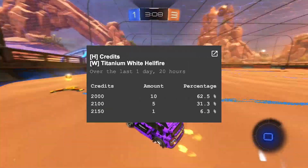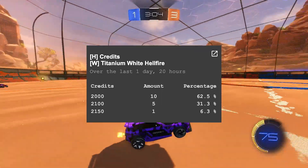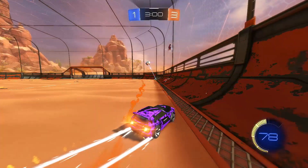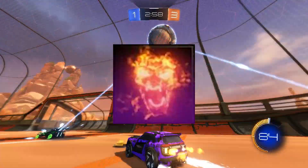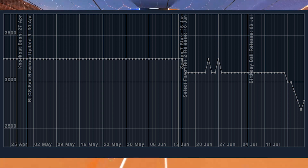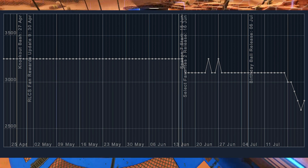People seem to be selling these for around minimum to mid price, which is pretty decent because you can easily buy them for 250 credits under minimum and then it's basically 300 credits profit from one trade. The black variant seems pretty similar with people paying 200 or 300 under minimum. However on Xbox, as I'm recording this, it is quite unstable and I'm not sure why, but for the most part the painted Hellfires are stable.